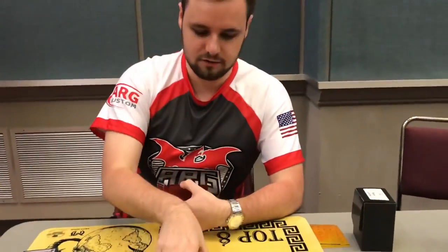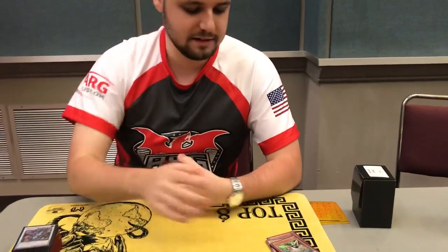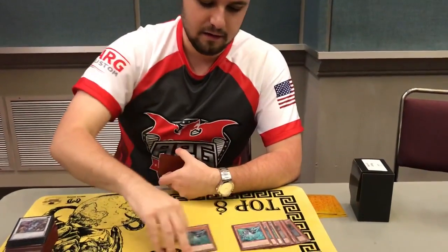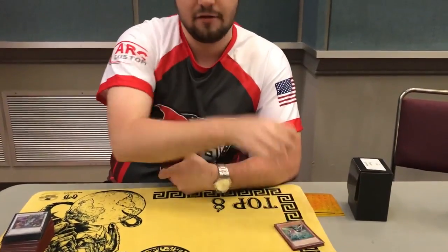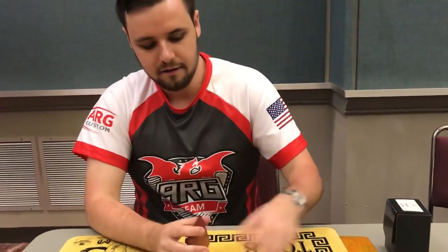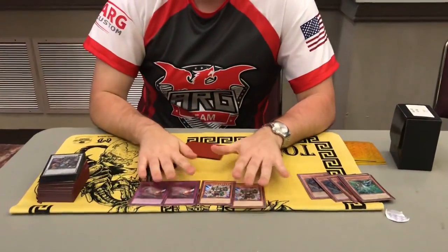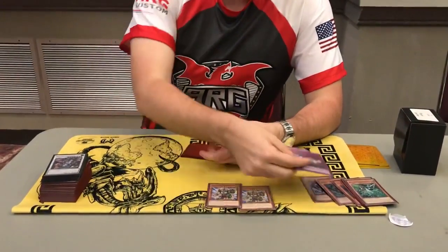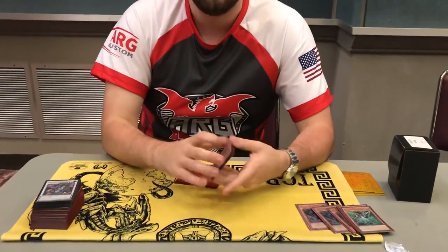I lost in top four to Orcust. I also put Crow in against Orcust because it could hit something — if they play the Gokis you can Crow one of the guys they bring back off Orcustrated Return, if they play Mally or anything you can hit one of the Phantom Knights they send off the Link monster. Then two Panther Dancer, two Red Reboot for the more fair trap decks. I also sided Reboot against Orcust because sometimes you hit Bardiche and it stops them.